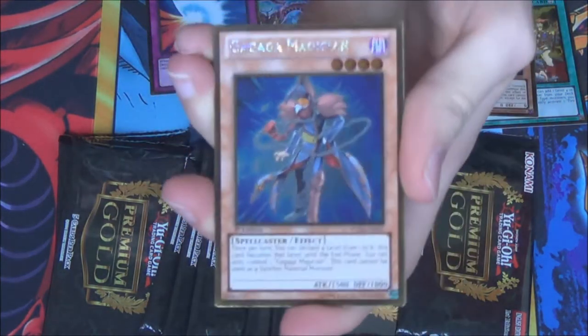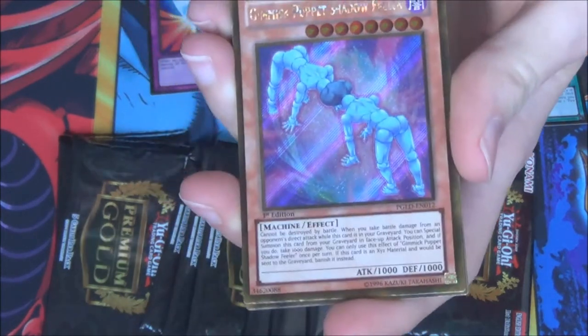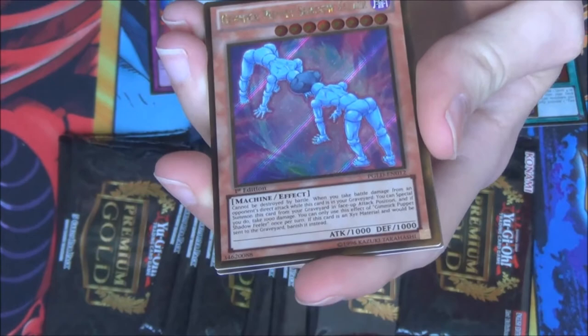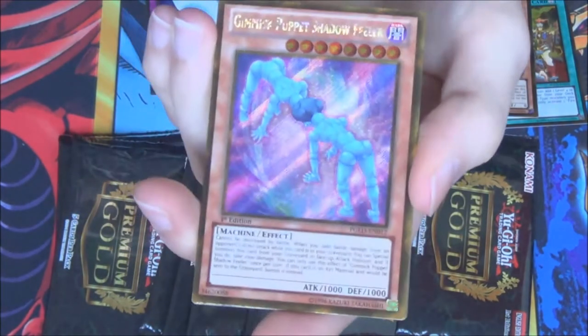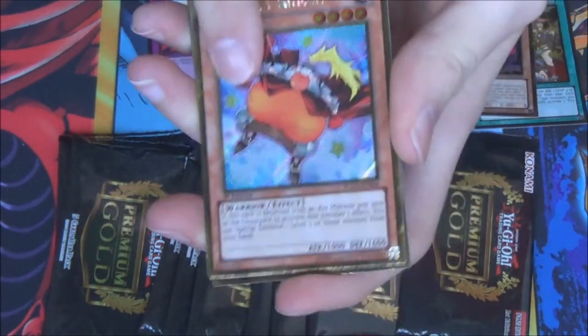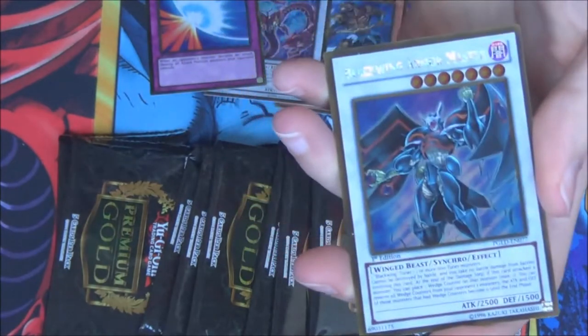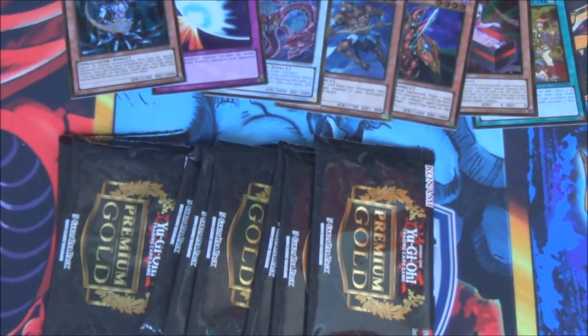Another Gagaga Magician — you never see them at first and then you get two out of five packs. Gimmick Puppet Shadow Feeler. Human Sentai Pad. Big Belly Knight, another one — can't get enough of him. Chaos Sorcerer and Blackwing Armor Master. Last pack from the second mini box.